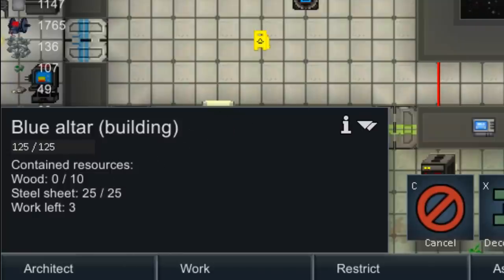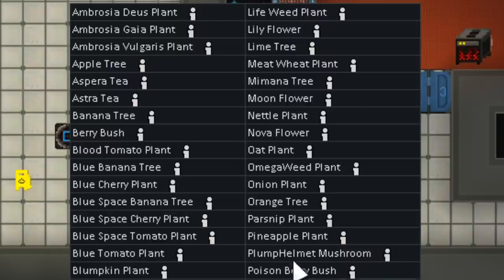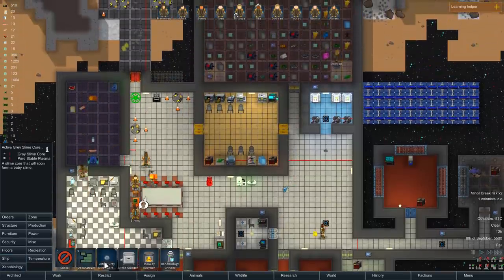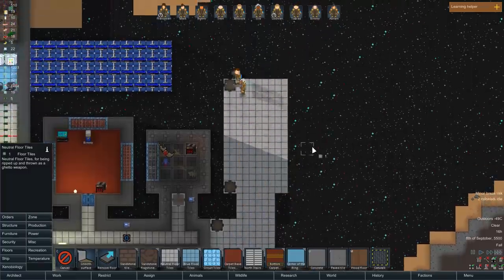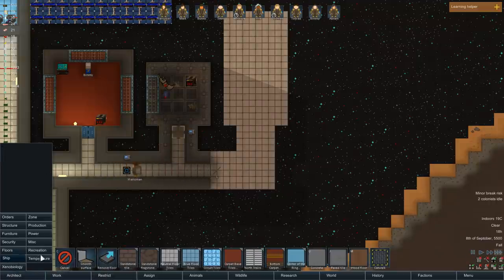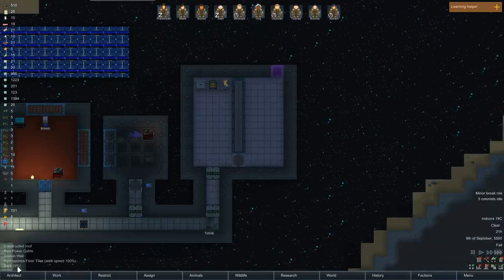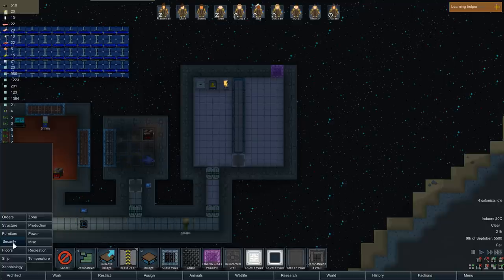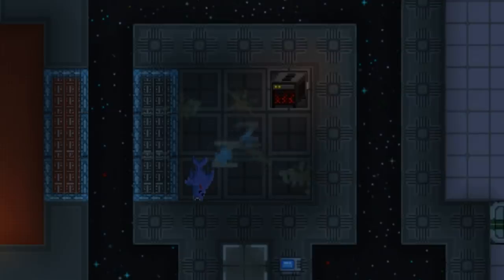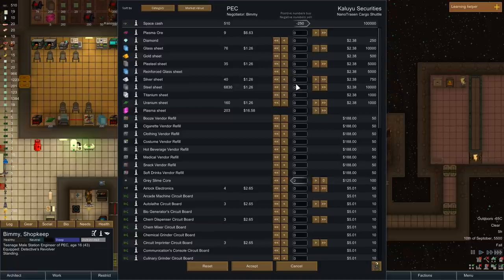The thing that scares me is over here: we have the space carp holding facility. You may notice that it doesn't have a door, because it originally did — and then the space carp got out. We don't want to go in there anymore. In fact, I'm actually attempting to build an altar to pray to the space carp; I would like it to spare my life and that of my men. If you haven't noticed, this game adds a lot of choice. The one thing I hadn't touched on at all was Xenobiology, which I believe I should start playing with. They've got slime cores — I require those.